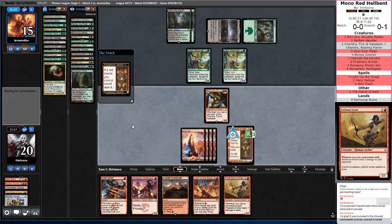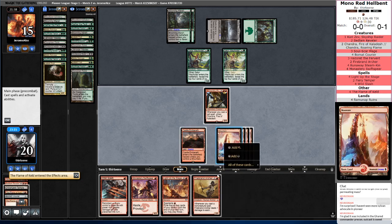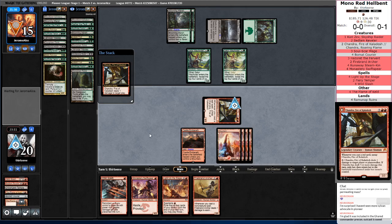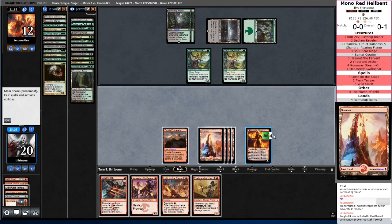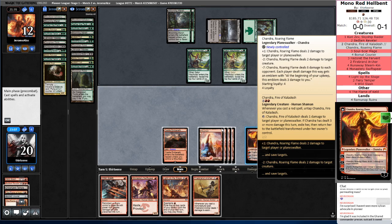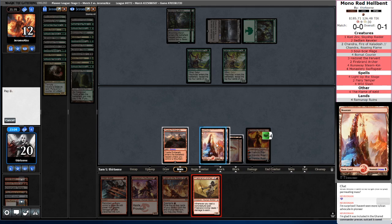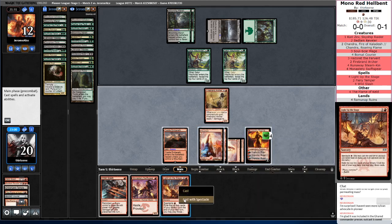Castle Lochtwain — let's go ahead and ping our opponent. It deals three damage. We have the backup Archer, we're good. I was supposed to hold control there. Firebrand Archer is still fine, so let's go ahead and Spectacle this, get a couple more options.